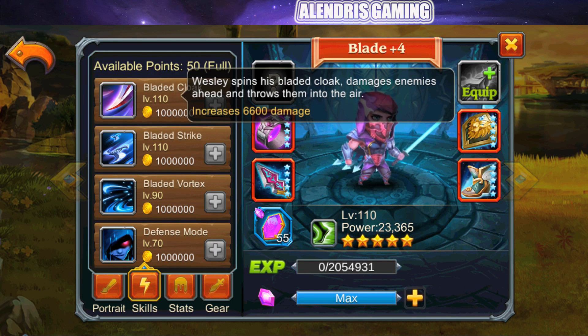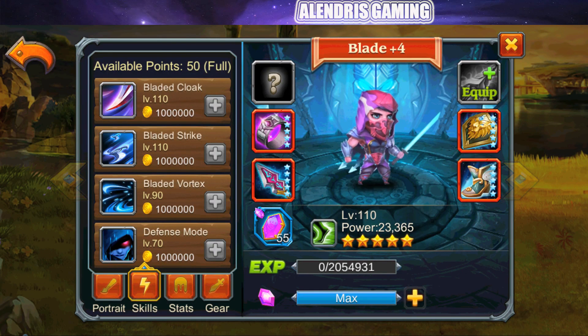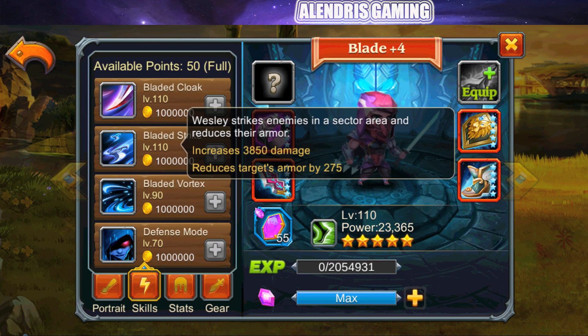The green skill, Bladed Strike: Wesley strikes enemies in a sector area and reduces their armor, dealing 3,850 damage and reducing armor by 275. It's a damage plus debuff combination — not bad at all, though we need to see the exact area it covers.